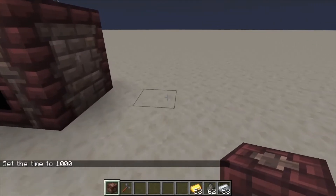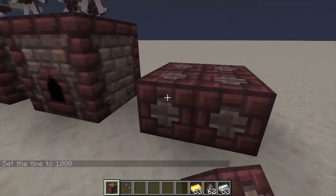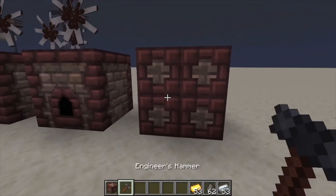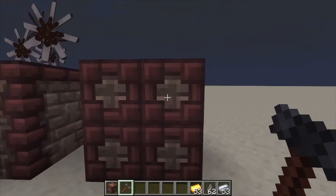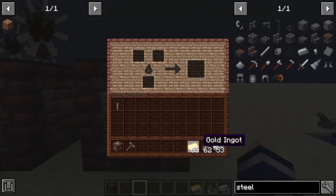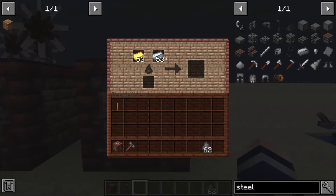Hey, Minecraft Mentor here, and today we're going over the kiln from Immersive Engineering. You're going to need the kiln brick to build this — just a two by two like that. Grab out your hammer and right click the top right corner.